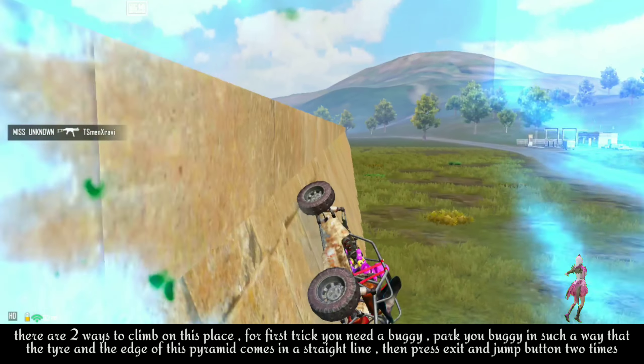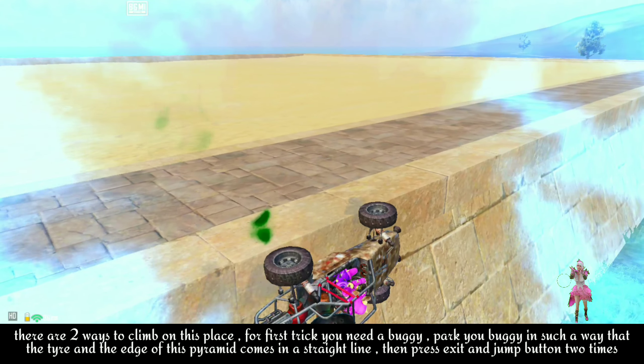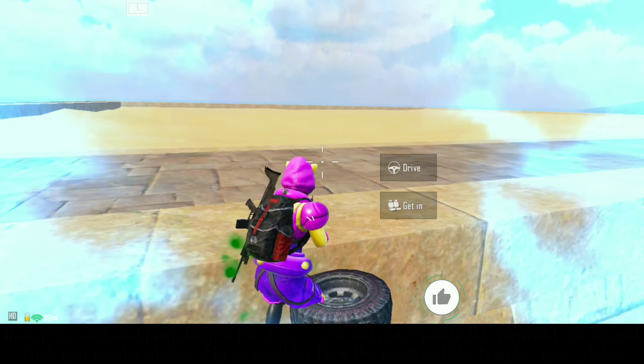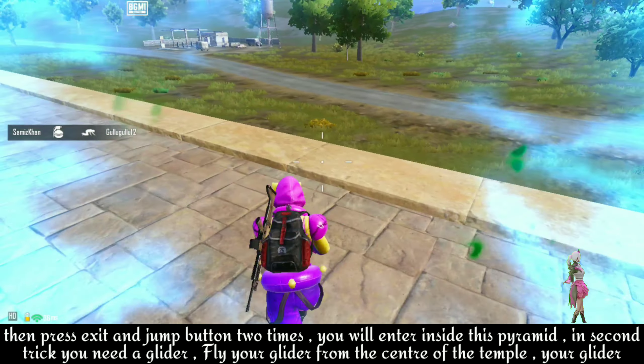There are two ways to climb on this place. For the first trick you need a buggy. Park your buggy in such a way that the tire and the edge of this pyramid comes in a straight line, then press exit and jump button two times. You will enter inside this pyramid.